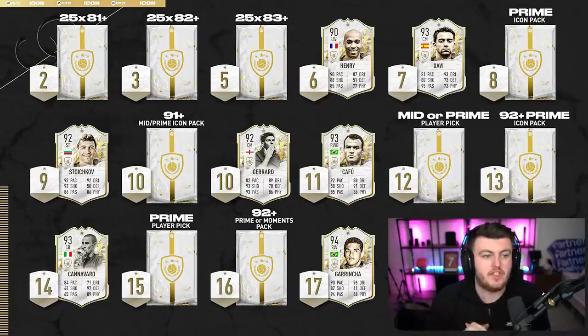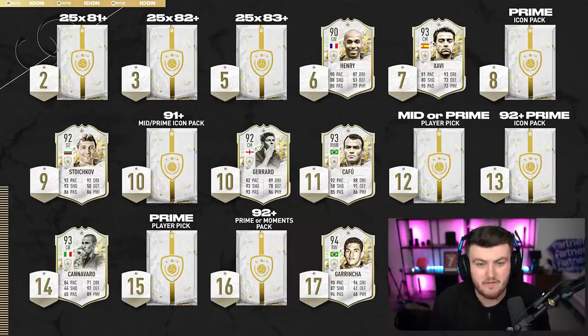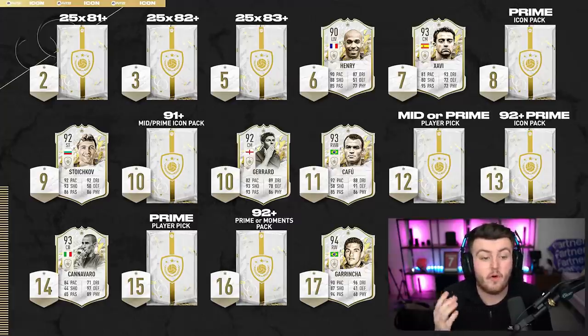Let's go over it. For two tokens, you get an 81+ times 25. For three tokens, an 82+ times 25. For five tokens, an 83+ times 25. For six tokens, mid-Henry. For seven, prime Xavi. For eight, a prime icon pack. For nine tokens, Stoichkov prime. For ten tokens, a 91+ middle prime icon pack. Also for ten tokens, a prime moments Gerrard.